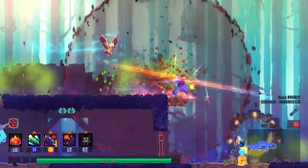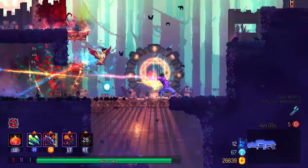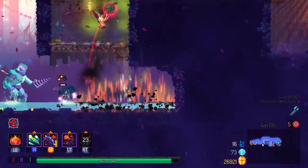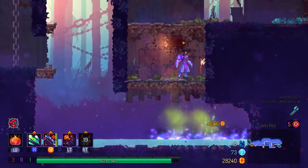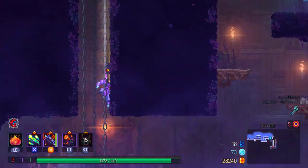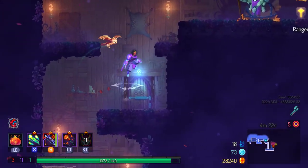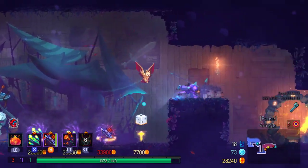Oh yeah, he dies to a curse — I'm definitely gonna die to a curse. That's usually how this goes, that's how I die 90 percent of the time when it comes to five-cell runs that get past the first area. It is a foregone conclusion. What — you bad at this game? I know it. Do you want me to pull up my actual ratio of wins to deaths? I think you'll find it quite lacking.